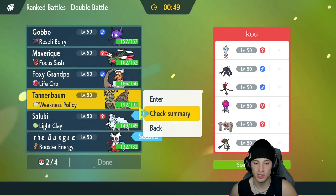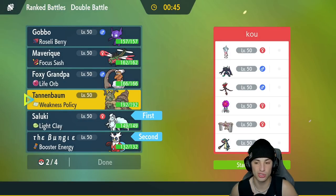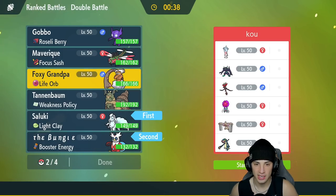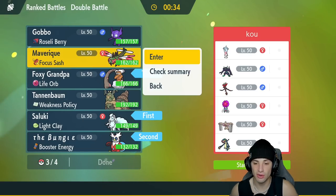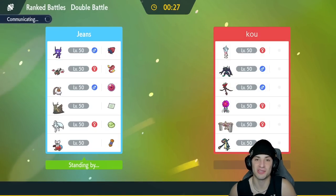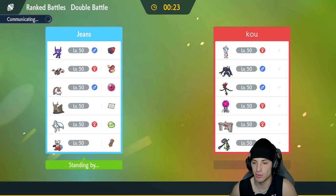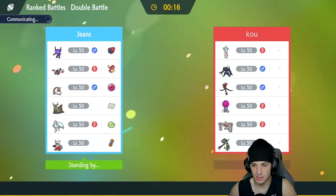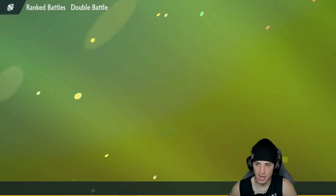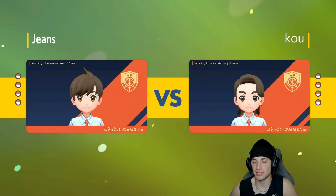A heavy trick room team — they're probably going to lead Grimsnarl for screens and Hatterene for trick room. They also have Rabsca which learns Revival Blessing, so it can revive a Pokemon. I actually love that move, I wish more Pokemon learned it. They end up sending out Hatterene and Conkeldurr. Conkeldurr could be Guts with Flame Orb — that's definitely an option. My turn one plan is to set up Aurora Veil and start throwing out Blizzards.